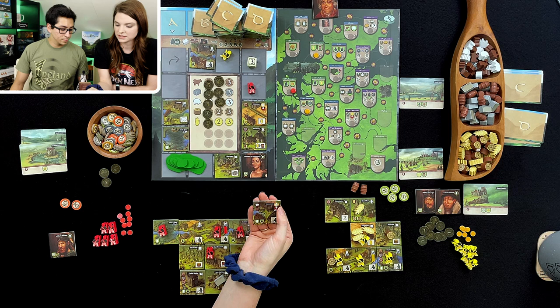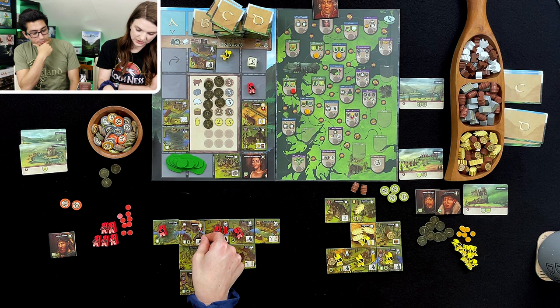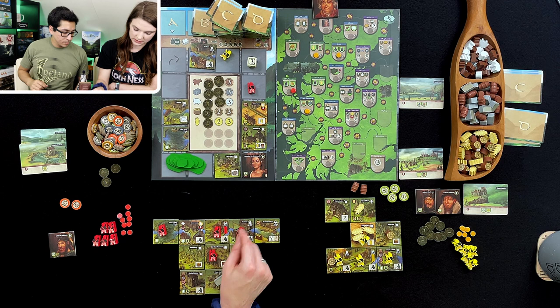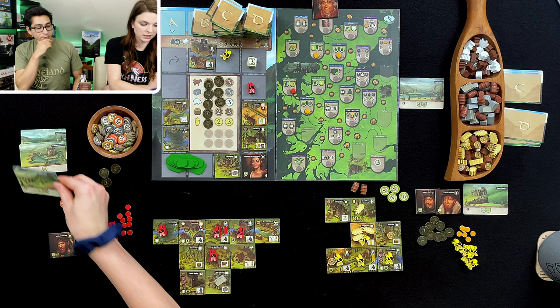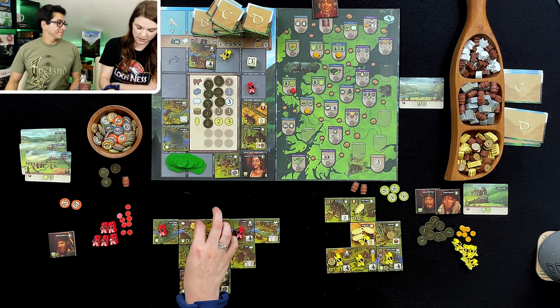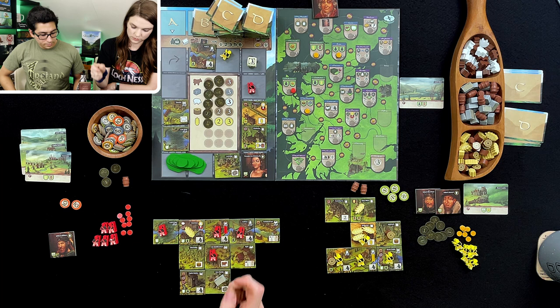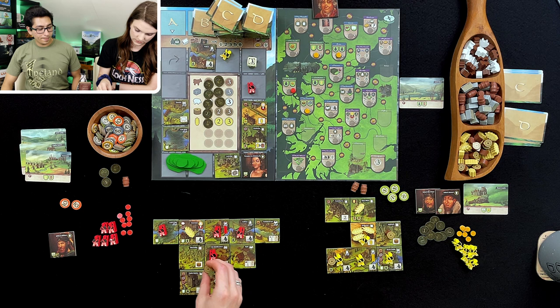We're going to get Inverness! You put Inverness on top of another tile that has the same symbol. So I think I'm going to put this over here. That means I get the card — Inverness — and I get a barley and a barrel of whiskey, finally! Mr. Steals All My Whiskey. Why is the whiskey always gone? And then I get a wood, a cow, and two movements. You also get to place a person there, so I just got lots of people.